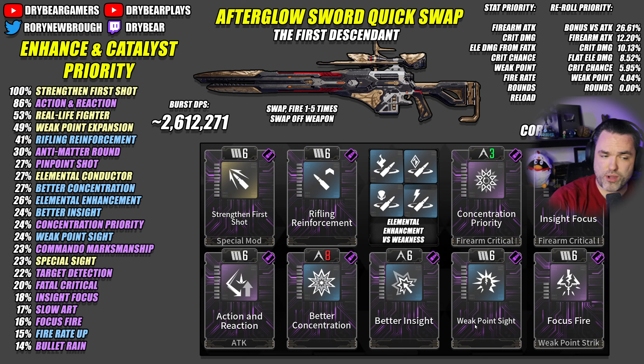We want a little bit of weak point here with Weak Point Sight and Focus Fire combined, and then we add our elemental bonus. Looking at the rerolls in the top right corner — they're going to be the same for both builds — we want Bonus versus Colossi, Firearm Attack, and Crit Damage. Crit Chance and flat elemental damage are quite close, though, because flat elemental damage scales up to almost 16,000 on sniper rifles. I think flat elemental damage beats out crit chance by a good bit. Weak point is there too, and because our max rounds is so low, there's no real reason to run rounds as a reroll.